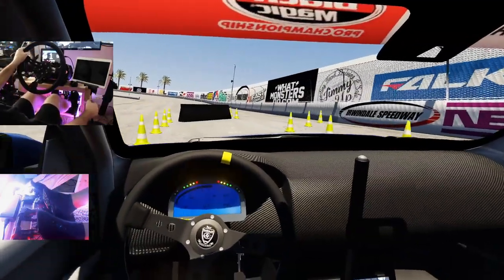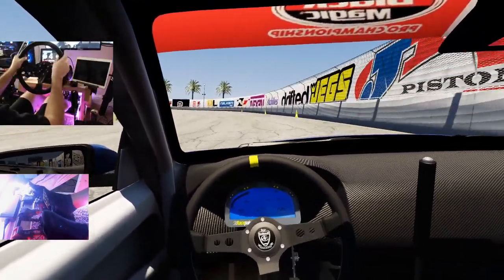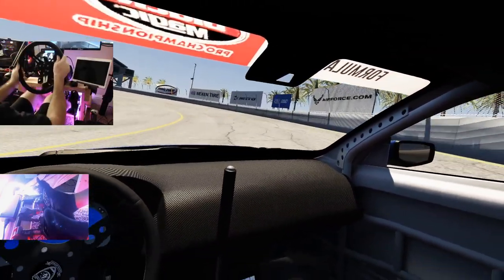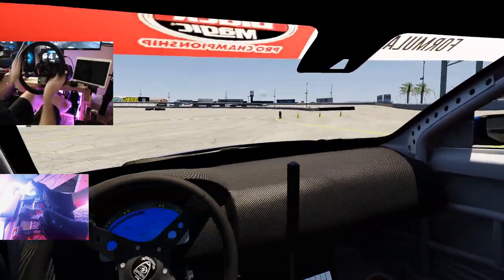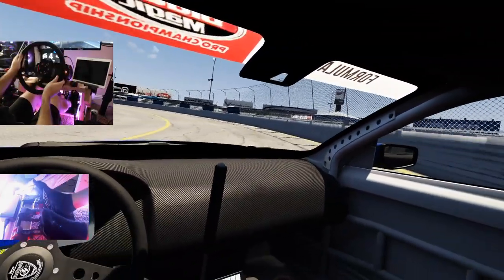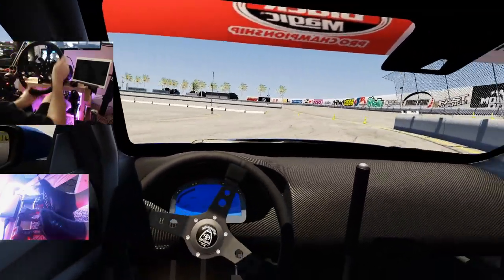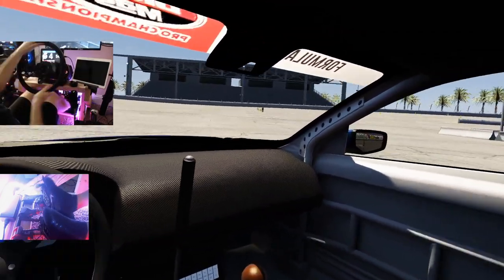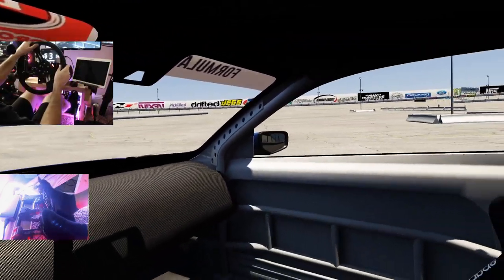Hopefully we can do this without wrecking the car. Clutch kick entry — a little bit lower on the bank than we probably could have been. Oh my, this car snapped! Did not expect it. A little wall scrape at the end, but other than that quick snapback, that wasn't too bad of a run.